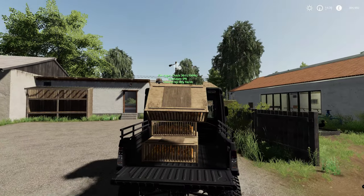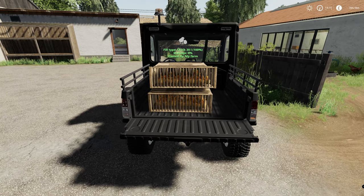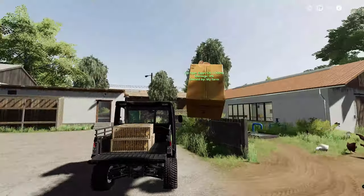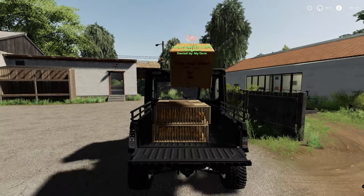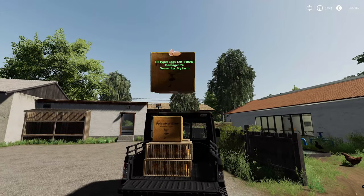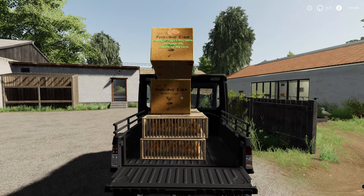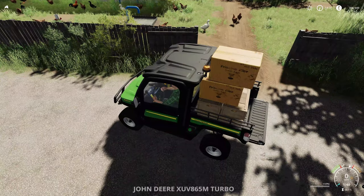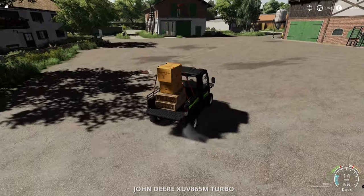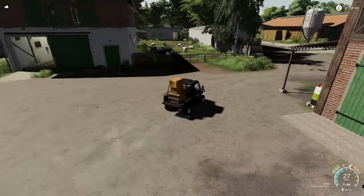We've got four boxes of chicks and luckily they're going to get reared — no issues at all. Take them to the animal dealership; they'll get reared into chickens and then probably sold off for making eggs, hopefully. Let's go drop the eggs off and then we'll go take the chicks. Then we'll probably move on to the pigs — just have a look at them.